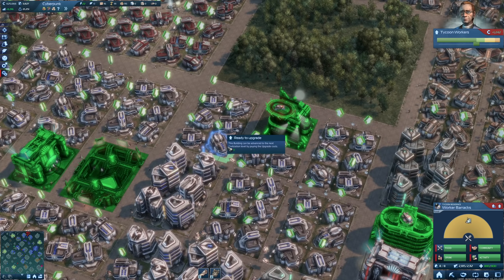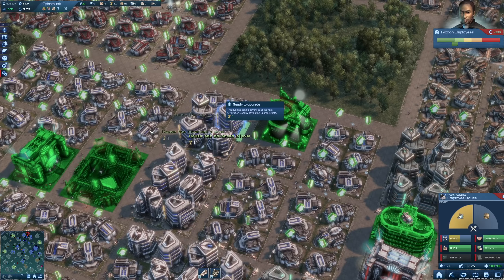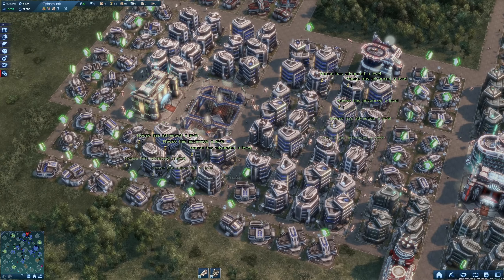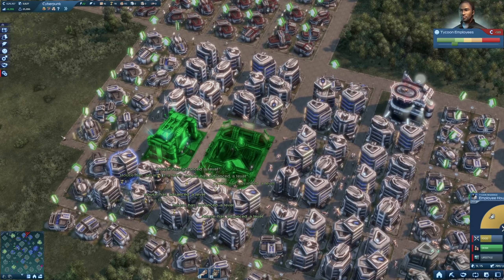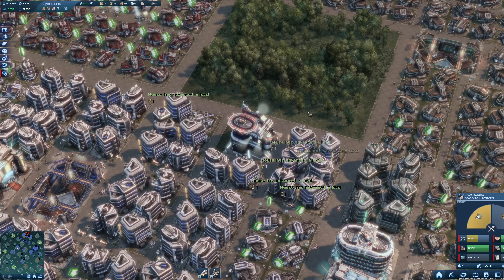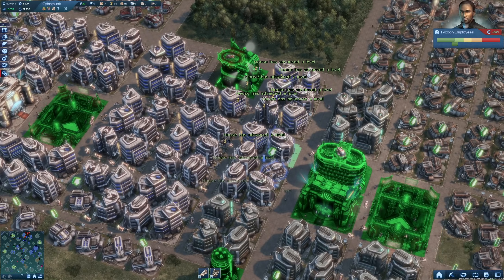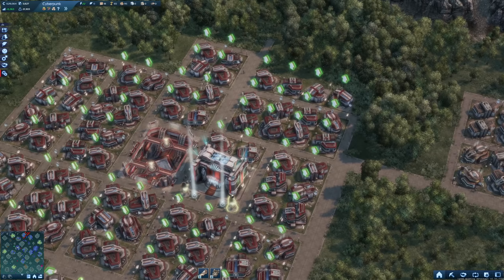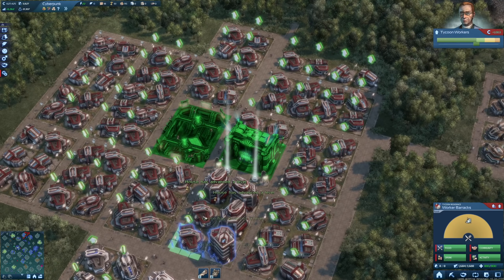Done here — let's have a look at Cyberpunk. We can upgrade a few of them again and we should be doing that. Those guys here and those — this is like the rich district, the blue district. Blue kind of represents technology for me, so this is the technology district, and this is the red district — you know what's going on in the red district.